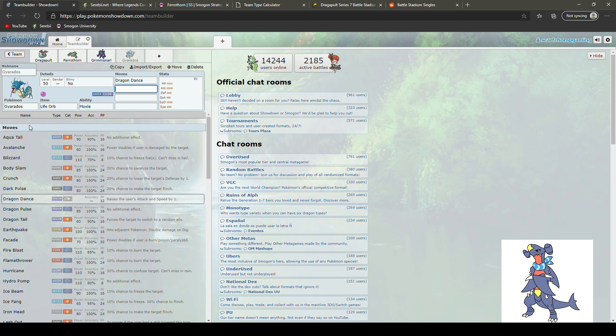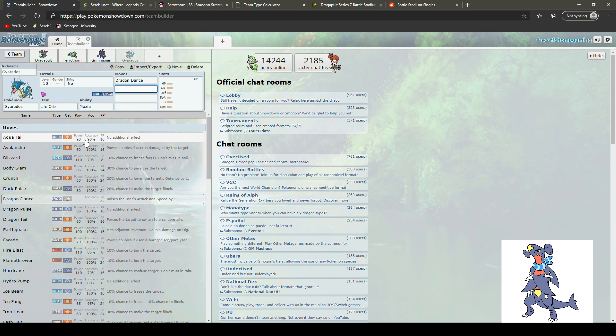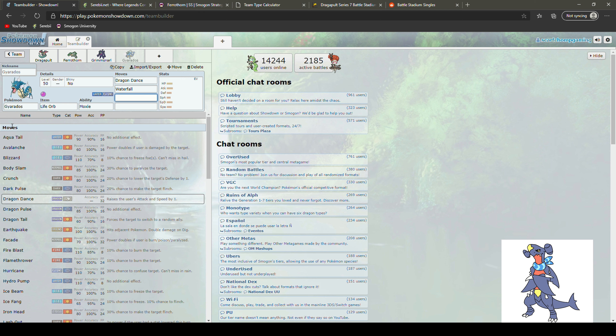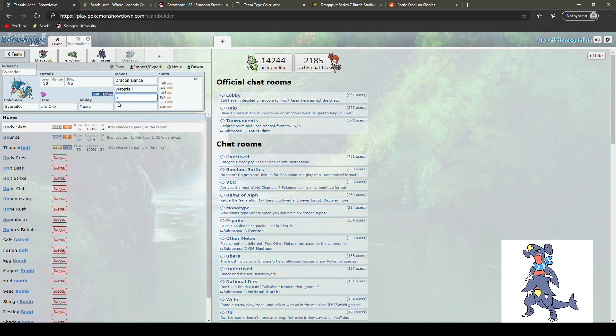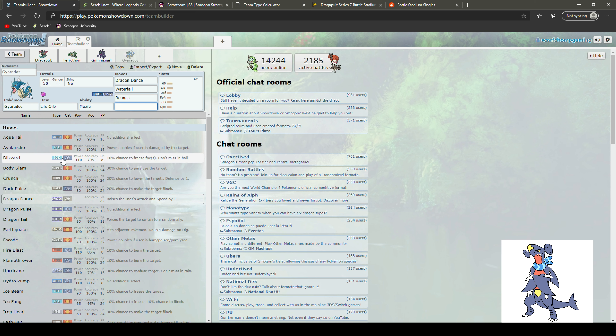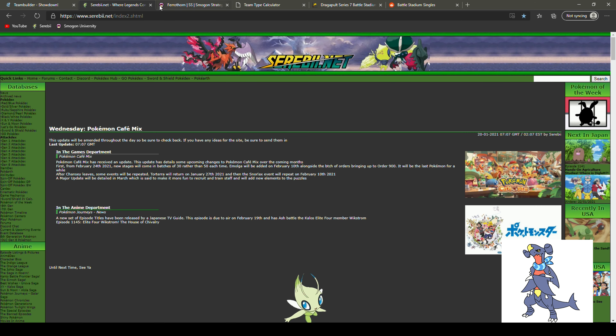We're definitely running Moxie and Life Orb for sure. I like Dragon Dance in case I don't want to Dynamax. I'll go Waterfall over Aqua Tail — Aqua Tail has 90 power but that 90 accuracy means I don't want to lose a battle to that one-in-ten miss chance. Waterfall is my safety net. Bounce for STAB Flying — filtering by flying, it's the only physical flying move we get besides Hurricane. And Earthquake for coverage. With Moxie our Attack raises, and Max Airstream will raise Speed.